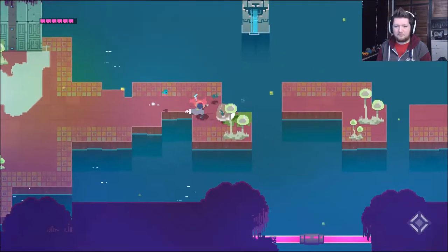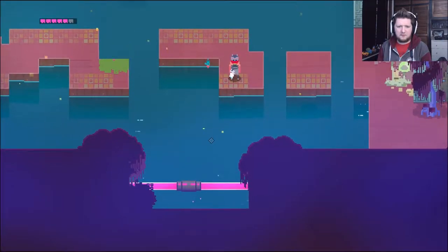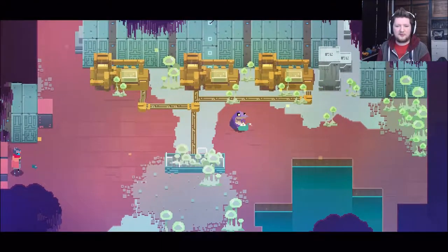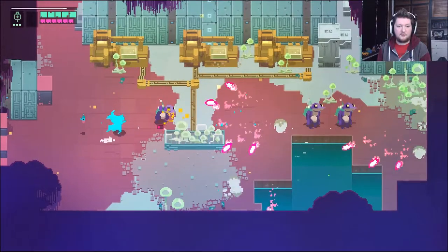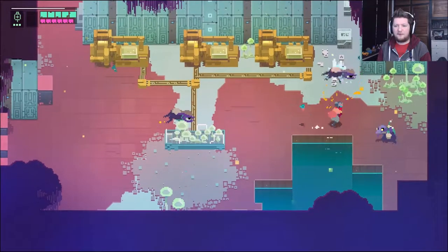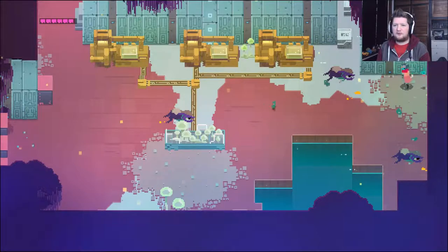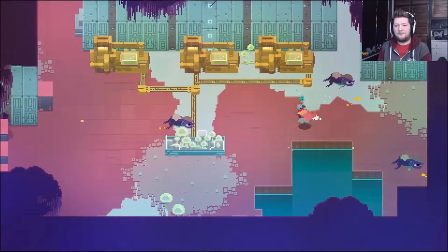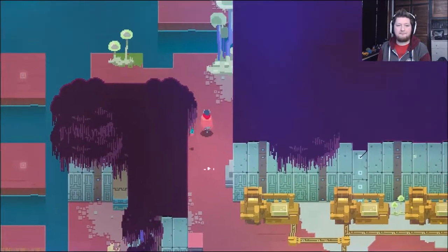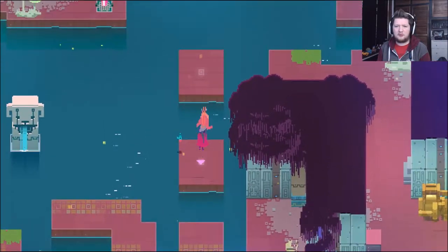Anything over to the left here? Nope. Let's destroy these plants. I kinda wanna shoot this... it's nothing. It's absolutely nothing — I thought it was something more than what it was. Okay. Frogman. Just a new type of enemy. I thought it was gonna be something a bit more difficult.